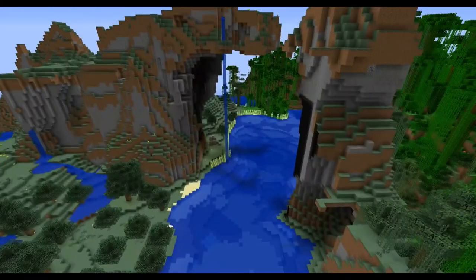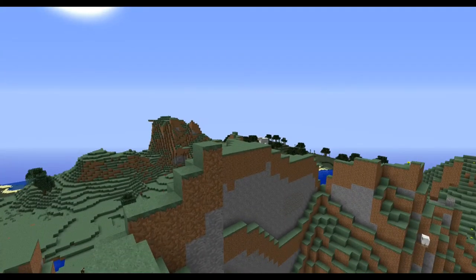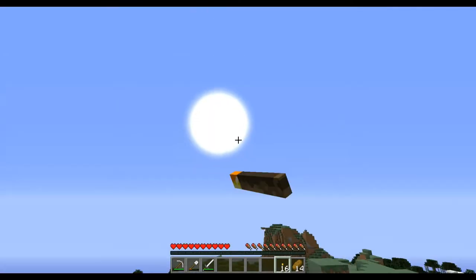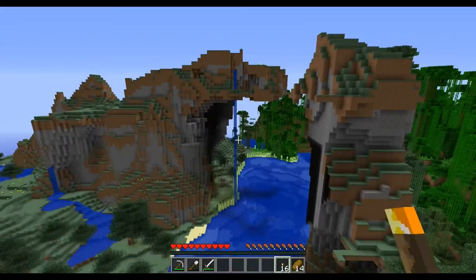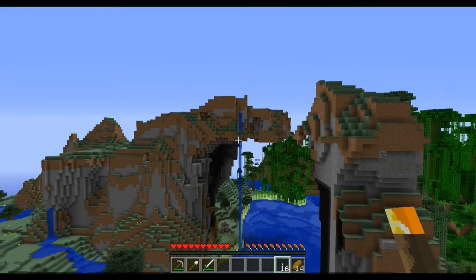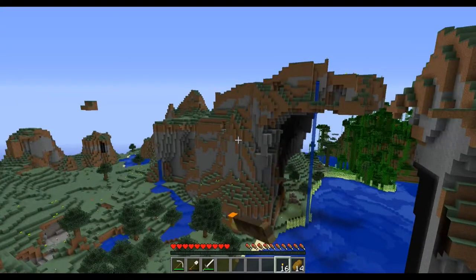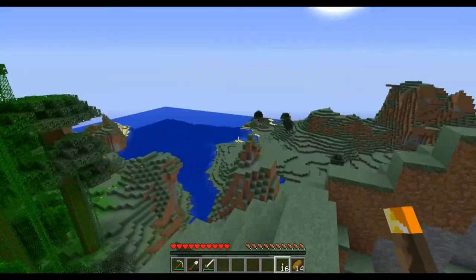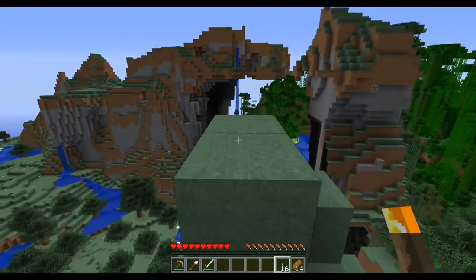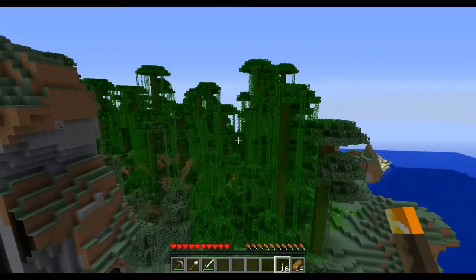This is my second location. I've got swamp in the distance, the sun's going down, some extreme hills here with an epic-looking overhang — one of my favorite things in this game are these cliffs and hills. There's some jungle over here and then ocean over there. So building here is choice number two.